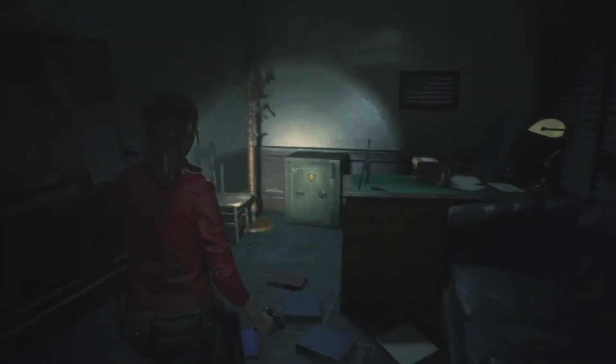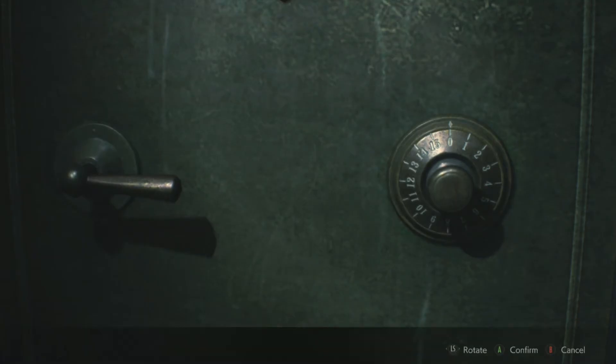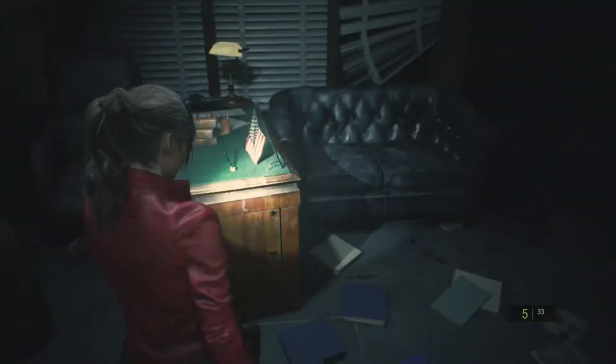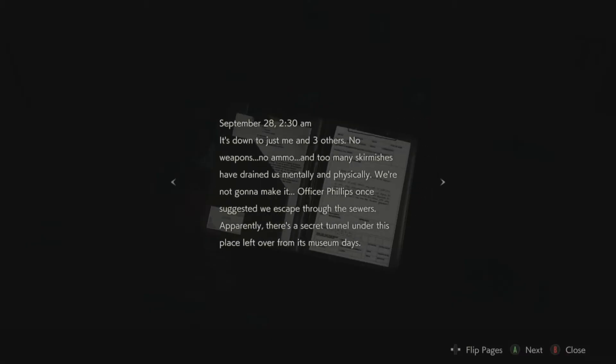So the first safe - you won't actually get a combination for it for quite some time, but I know the combination so we're just going to go ahead and open it. It's nine left, ten right, one left - so nine, ten, one. And that's going to give us a couple of extra inventory slots right off the bat, which is a huge benefit if you know that combination.